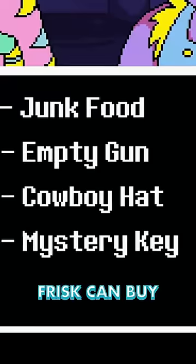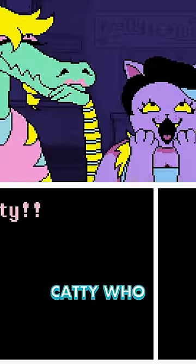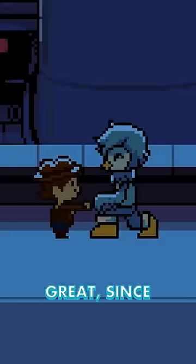Then in regular Undertale, Frisk can buy the empty gun and cowboy hat from Braddy and Caddy, who admit their goods come from Waterfall's dump, which is great since...